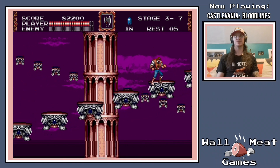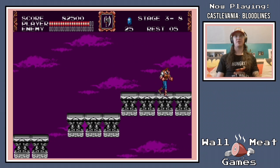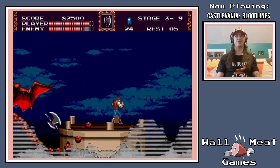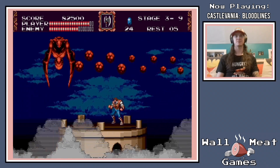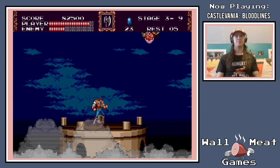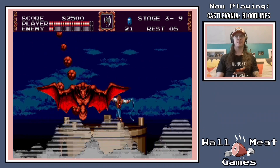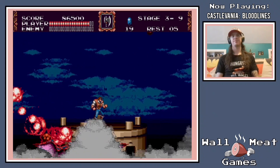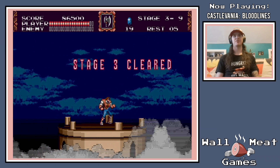You let that guy through and that was very dangerous. Okay, we're through the hard part there, and we're going to have the gargoyle boss. Most of the bosses in this game actually aren't too hard, especially compared to Castlevania 1 and Castlevania 3. But again, you do want to make sure you don't get knocked off of the platform here by this guy, because that can be a one-hit kill.